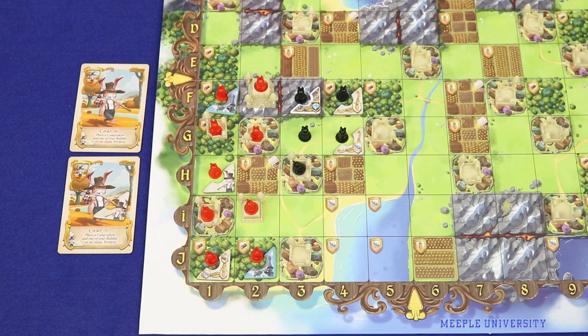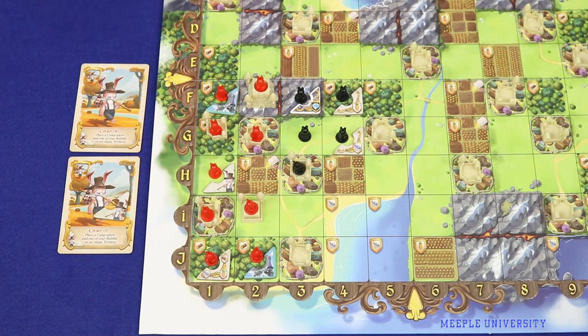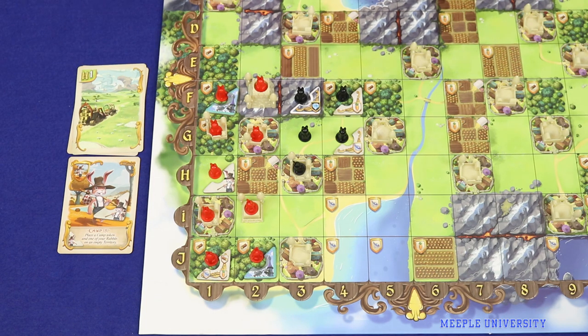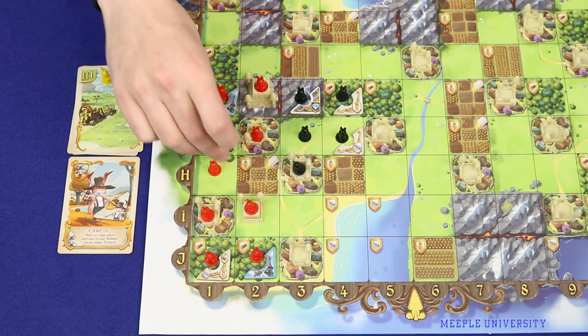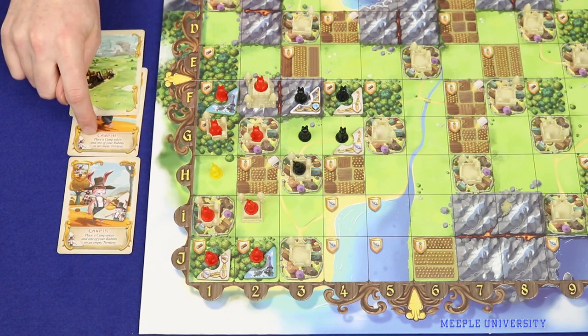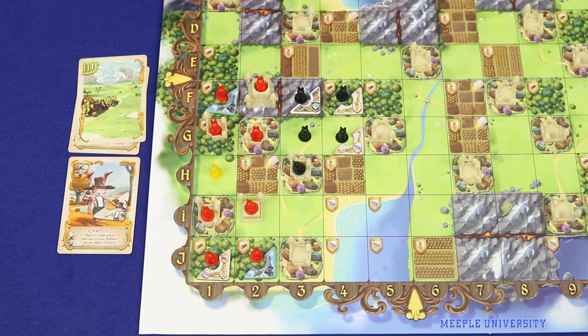Unlike other buildings, camps are not necessarily permanent, because there may still be a territory card matching the grid reference of your camp. If you play that card yourself, simply remove the camp, freeing that territory for another building. However, if an opponent plays that card, not only is the camp removed but so is your bunny, as the other player takes over that territory. While camps can be a good way of joining territories, it's not necessarily permanent, so be careful about hinging your whole strategy on them. Even if you lose your camp, you'll still have the camp card in your discard pile, since some end-game objectives relate to the number of camp cards you have.